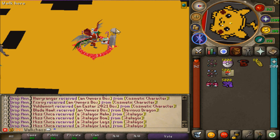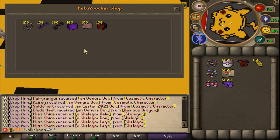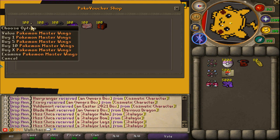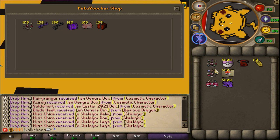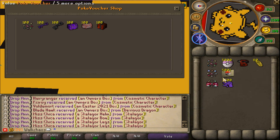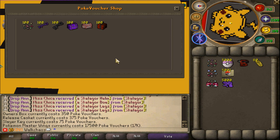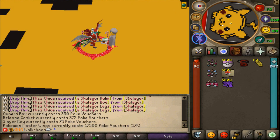You can exchange all sorts of items here, and there's also a credit store where you can buy the Pokemon Master Wings — the normal version, which you can upgrade to v2 and then v3, which is the best-in-slot poke wings. You can also buy other items in the store and see the poke voucher requirements to purchase each one.